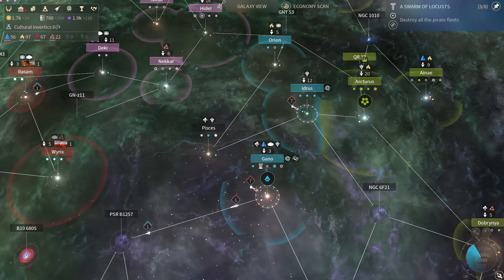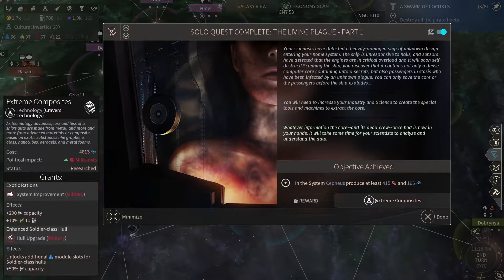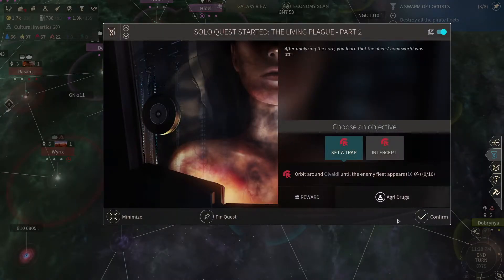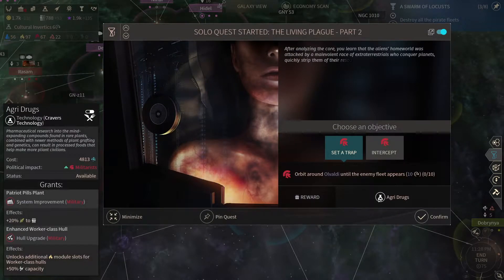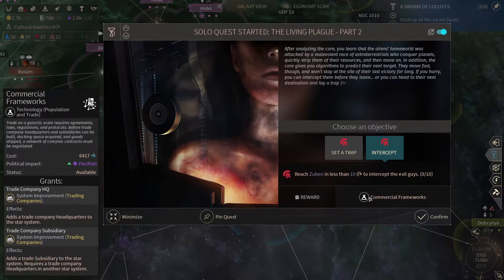We just need to wait for the turn to load. Okay, extreme composite. We can now get more manpower — manpower production, that is, pretty good. And we do have another quest in that line.